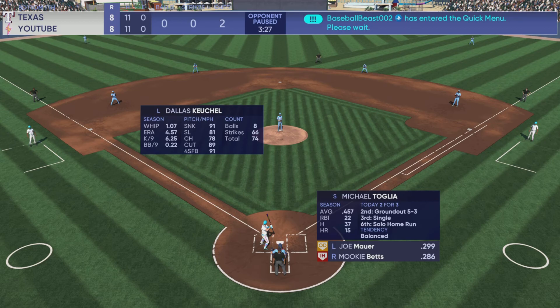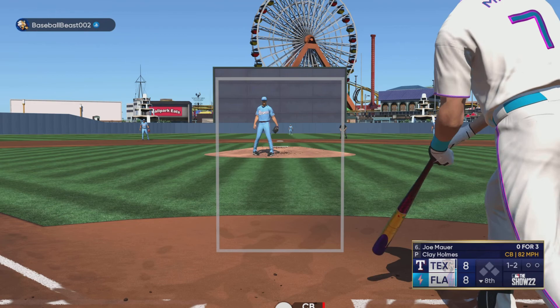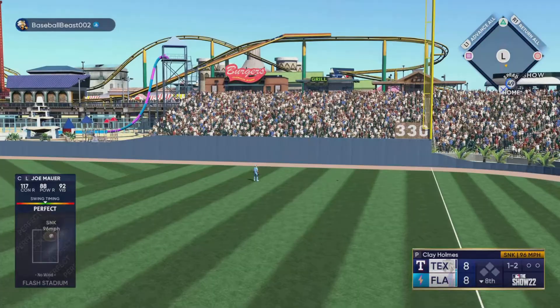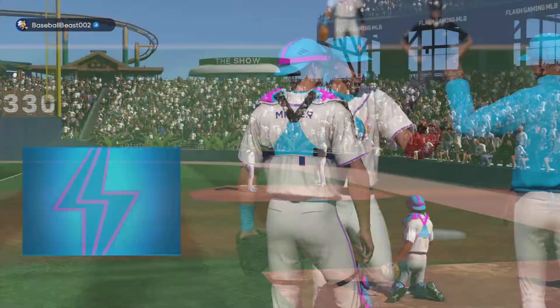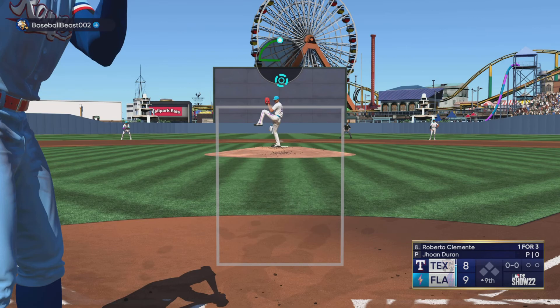Michael Toglia up at the plate now — ends up doing nothing. Nothing happens in the top of the eighth either. Bottom of the eighth — come up with Joe Mauer. Joe Mauer — terrible hitter. But let's cut to the live audio — Joe Mauer, perfect, perfect — yes, he went yard! As you can all see, my boy Joe Mauer went yabo. I was talking to my boy Jake in the party chat. Joe Mauer got his stuff done — wasn't expecting that at all from Joe Mauer, especially the worst hitter on the team. Nine to eight now.